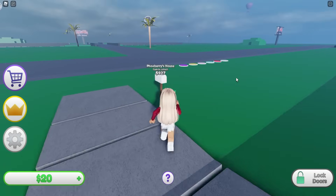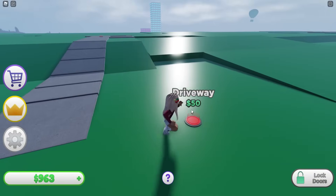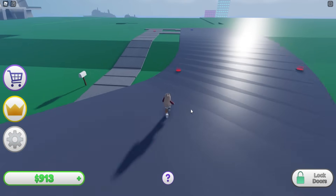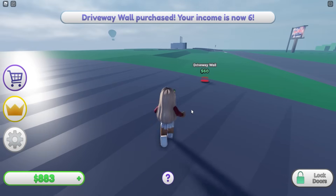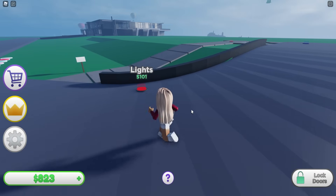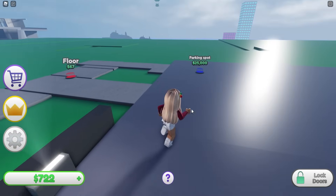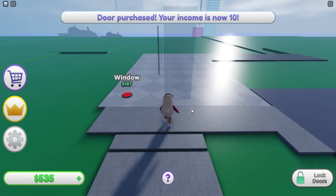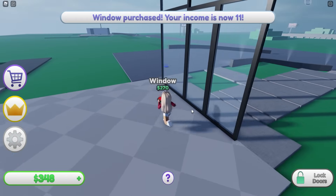Oh, I collect money at the mailbox - okay, there we go. Here's the driveway! Oh my gosh, look how cool this looks. We'll get some driveway wall on this side as well. Look at my mansion coming together! Let's get some lights - it looks fancy already. Let's get some flooring, and we also need a door and some windows.